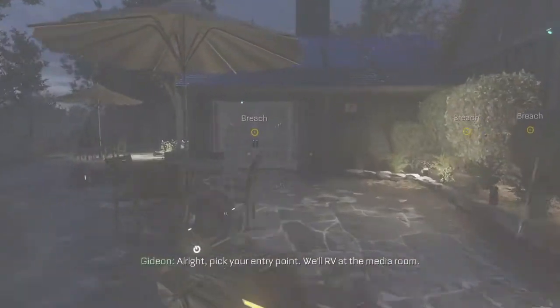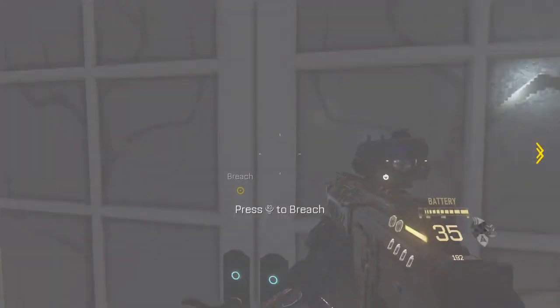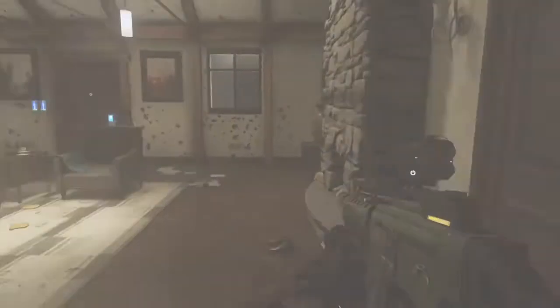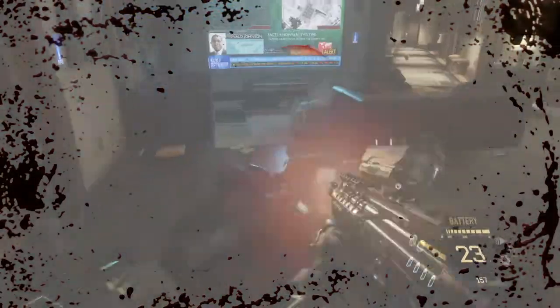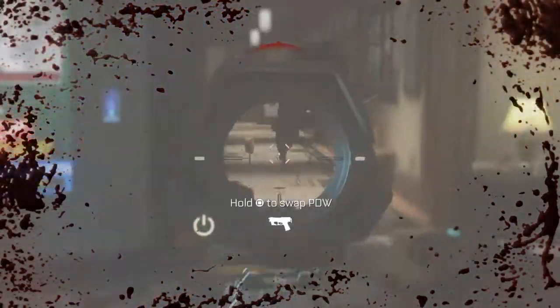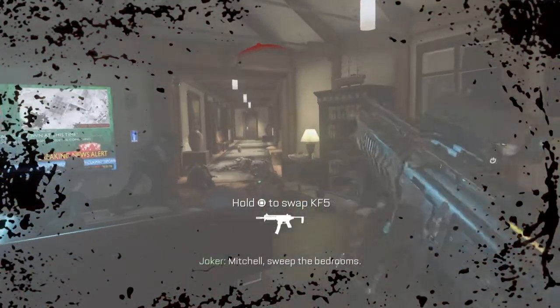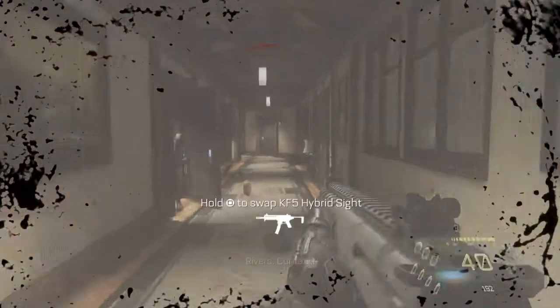All right, pick your entry point. We'll RV at the meteor room. Going through the living room! Enemy target at one block! Enemy soldiers! Switch bedrooms! Contact!